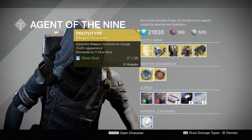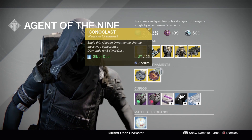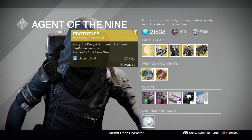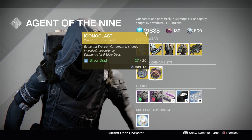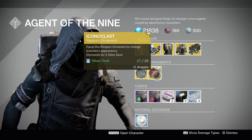Moving on to our weapon ornaments — we have Prototype and Iconoclast. Prototype is for Truth and Iconoclast is for Invective. Too bad we cannot inspect these — I say that in every video.